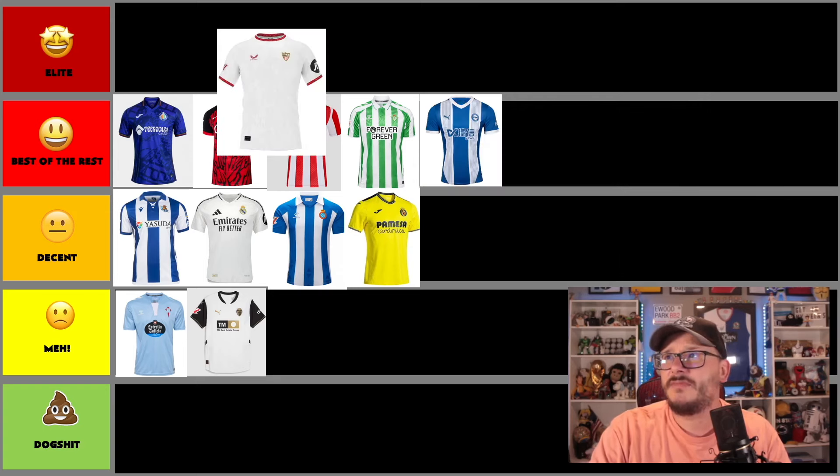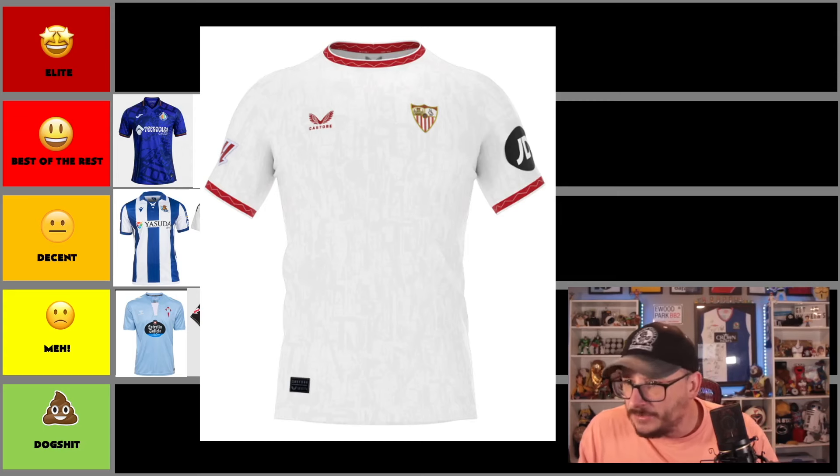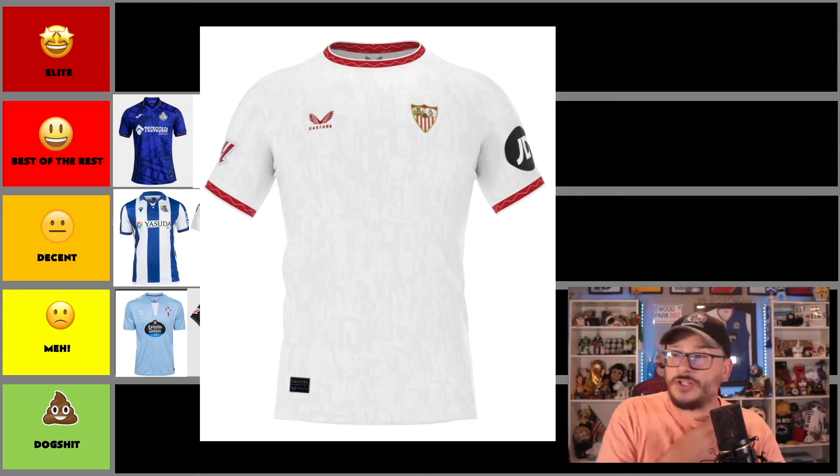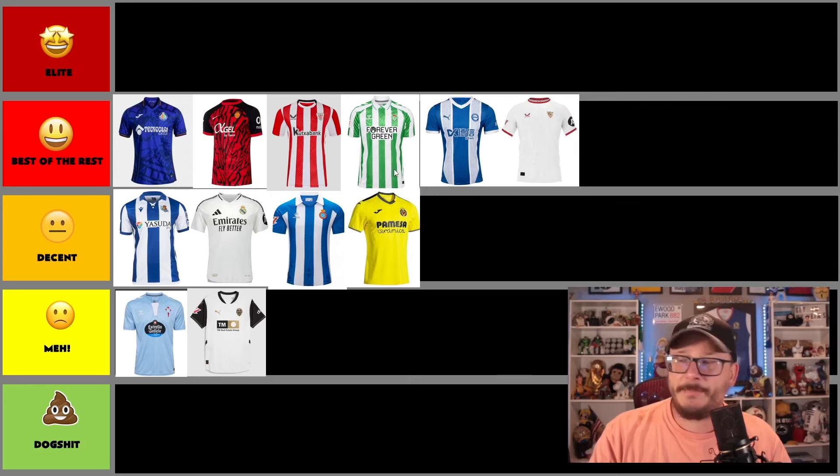Next up, Sevilla. It's a white shirt — is there a hidden message in the background? I can't really tell from this graphic. It is polished though. The colors and trim look very nice — red with just a smidgen of white. It's a simple white shirt, almost like a vest, but I like it. It's a best vest. The sponsor could be a big deciding factor — something horrible on the chest could degrade it. But if you leave it plain, it ain't too shabby. Best of the rest.